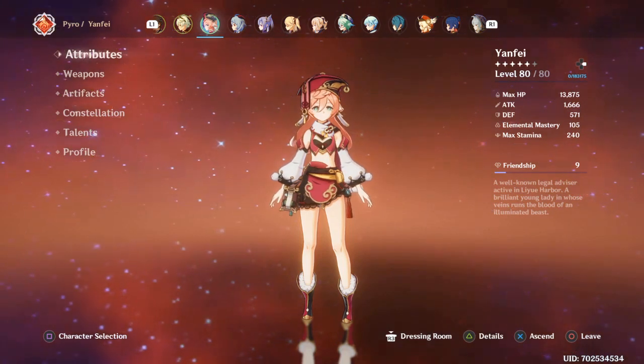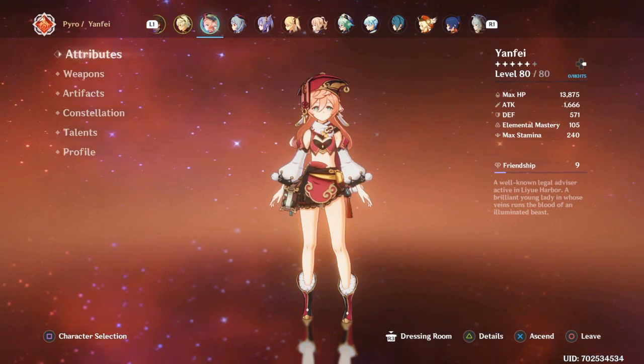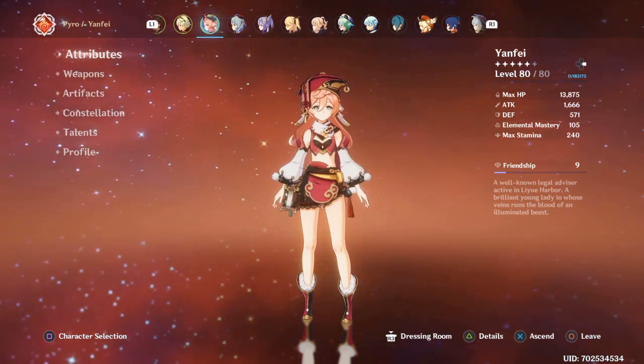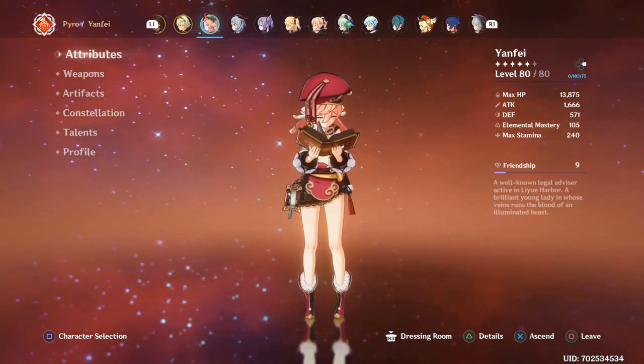That's overall it for my Yanfei build. Let me know what you think and if there are any improvements I can make. I know the plume isn't the greatest, but you know how the RNG in the Crimson Witch of Flames artifact domain is. Take care and see you soon.